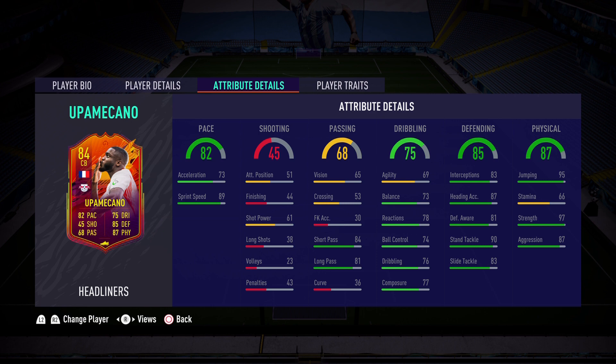Hello everybody, welcome back to the channel and to a brand new FIFA 21 video. This is Leo here bringing you another special player review, and today we're going to be looking at Dayot Upamecano's headliners card. First it was Chucky Lozano, then it was Danny Ings, and now it is the turn of the French center back — Upamecano. Look at the stats, he looks fantastic, he looks like the French wall to me.